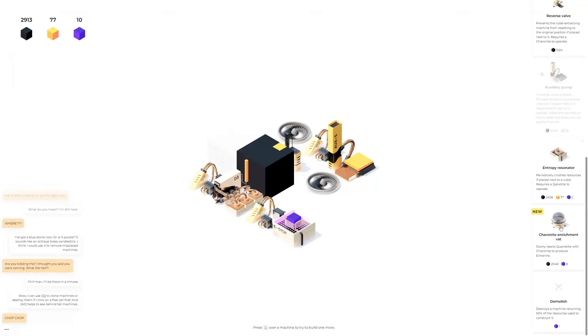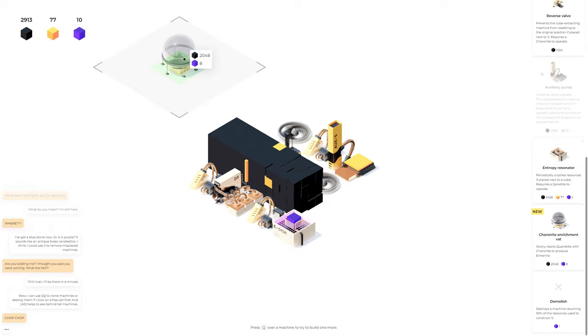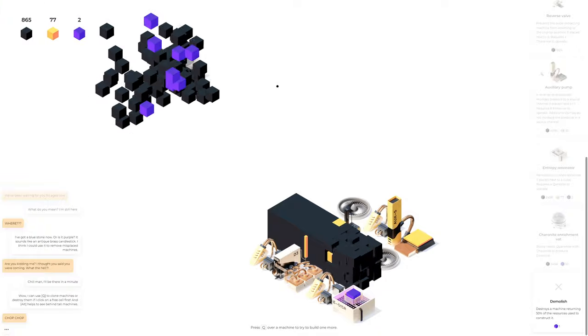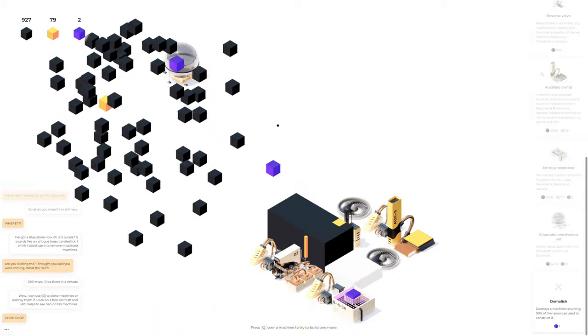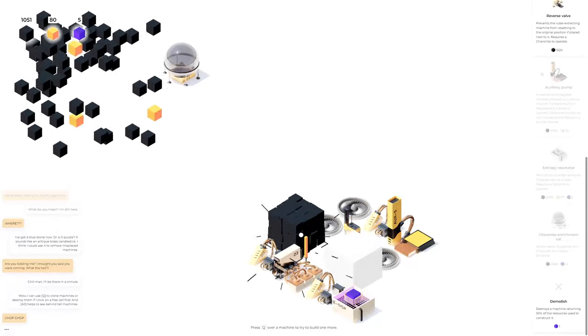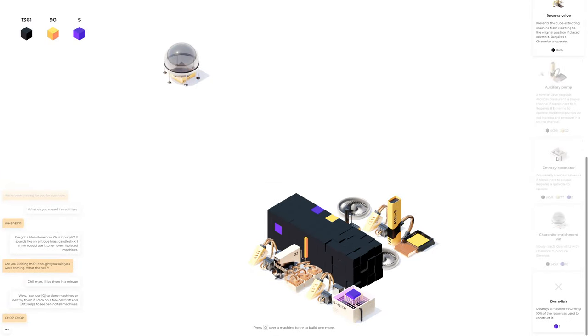We got a new thing down here — this is the enrichment vat. I imagine it doesn't have to go anywhere specific, so maybe I'll put it up here out of the way. I need 32 purples. 'Slowly reacts Quantitite with Charonite to produce Elmarine' — I don't think I want that, that's awful. What else did we unlock? Entropy resonator — that's the one we're using already.